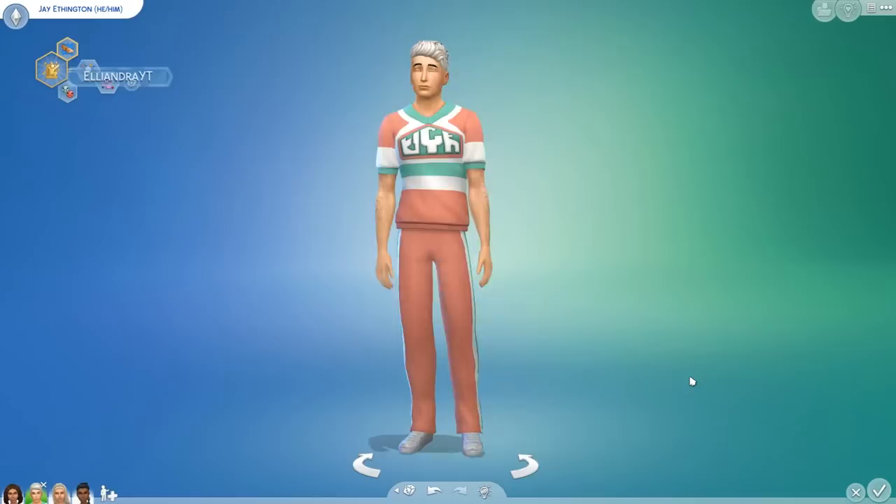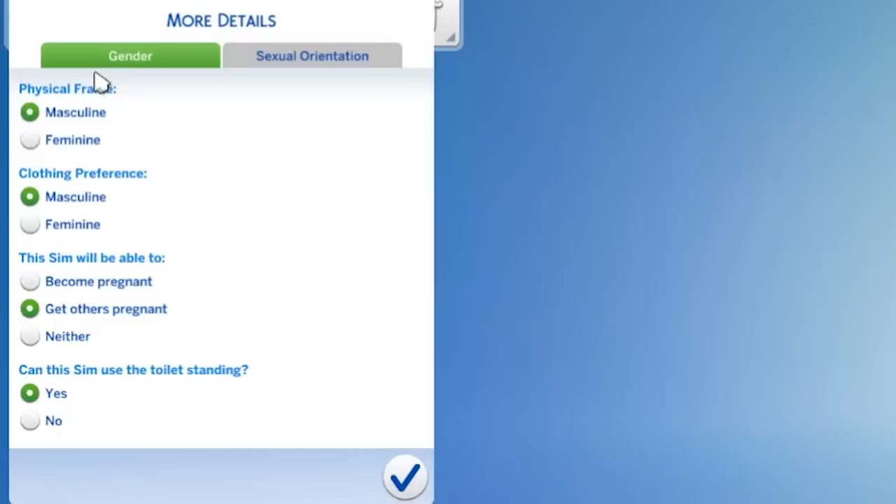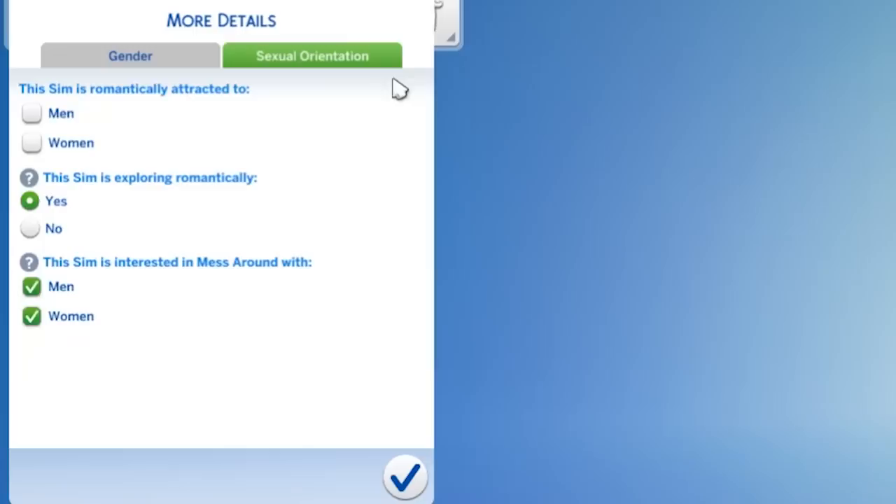Another new thing in Create a Sim is sexual orientation. I can't believe this wasn't in the game already. Currently your sims can flirt and be romantic with anyone regardless of their gender, but now you can set preferences. The menu is next to the gender options — a new tab called sexual orientation. The first option is 'this sim is romantically attracted to' and you can pick men, women, both, or neither.